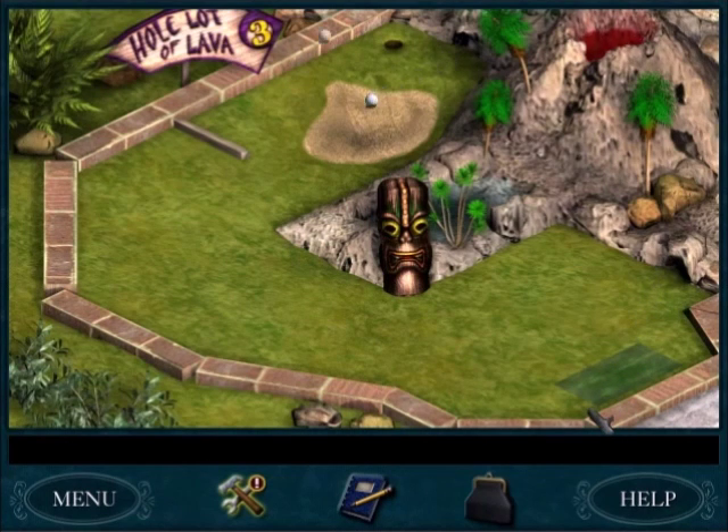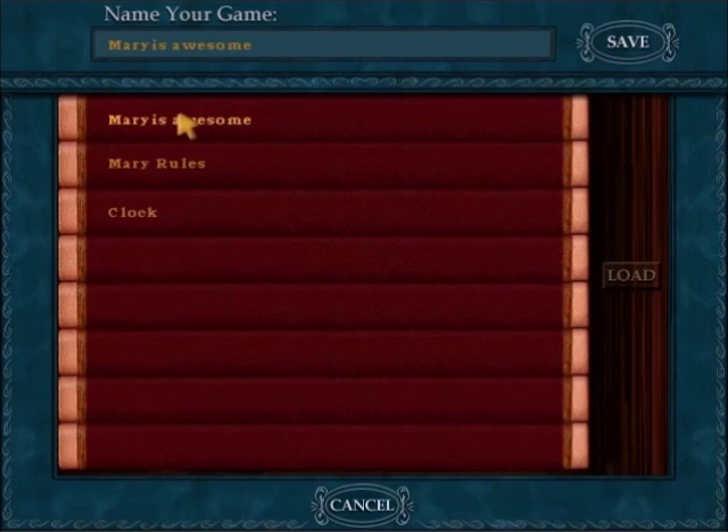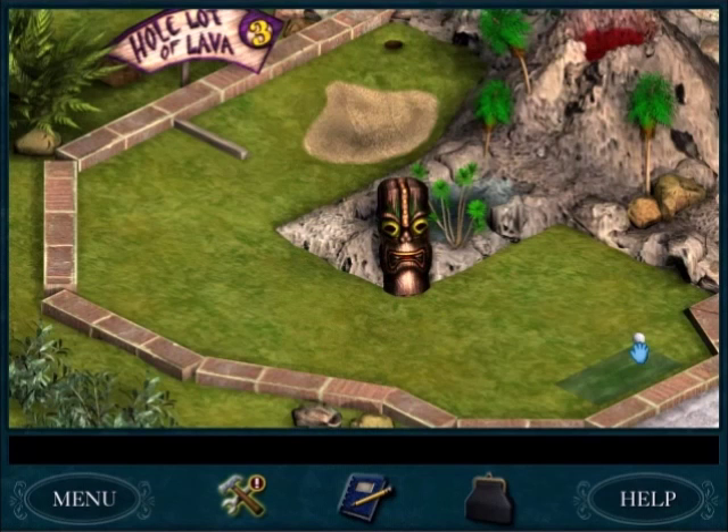Speaking of which, Nancy's cursor automatically jumps to the center of the text box in this game and the previous game — after every line of dialogue, the cursor just moves to the center. I have no idea why. Next game they go back to the cursor not constantly resetting its position, which is much better.